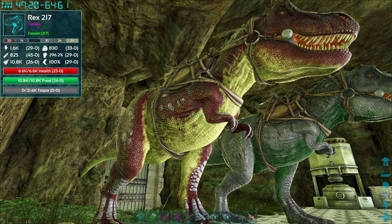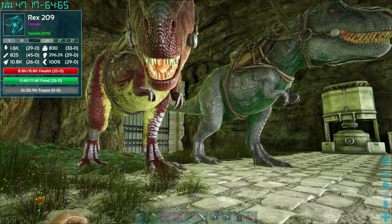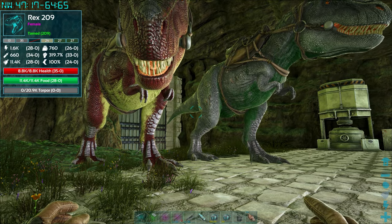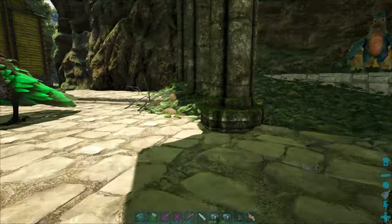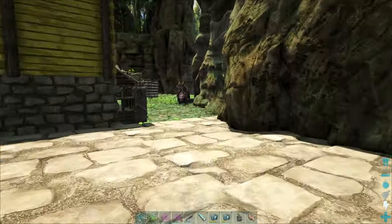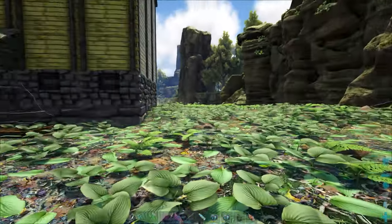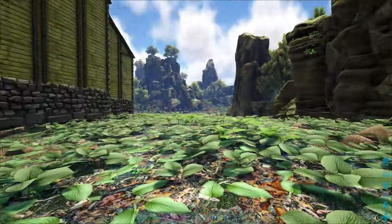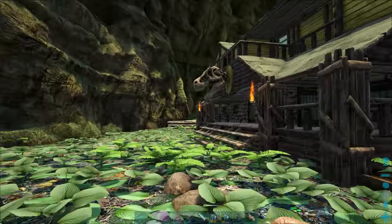So these are a couple of female Rexes that have just been skulking around the base that I've grabbed. I haven't used kibble to tame these ones, so they're not going to be particularly good. But what I do need is to start producing kibble so we can get 100% taming effectiveness on the creatures that we find. So to do that, we obviously need a greenhouse, and I'm going to begin today's episode by building some sort of conservatory or greenhouse.